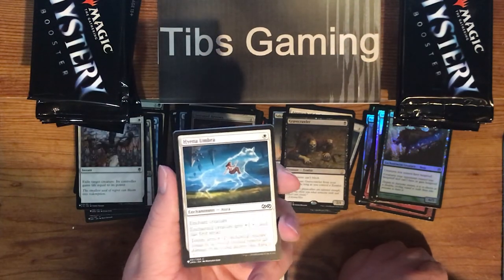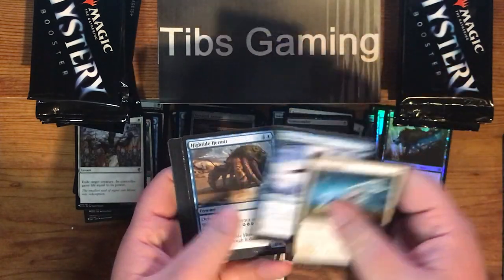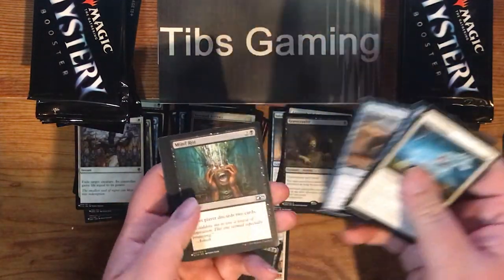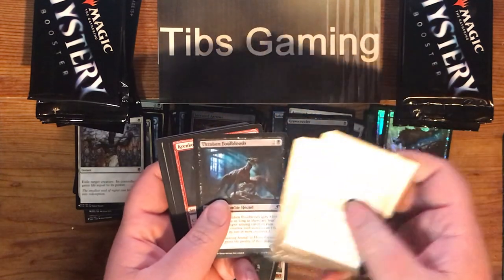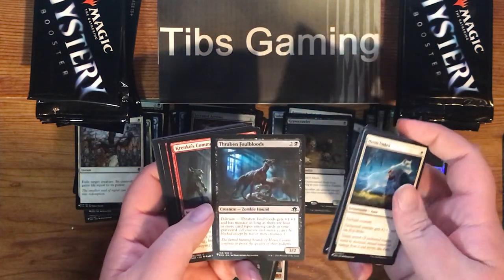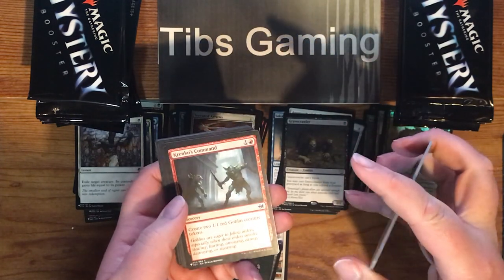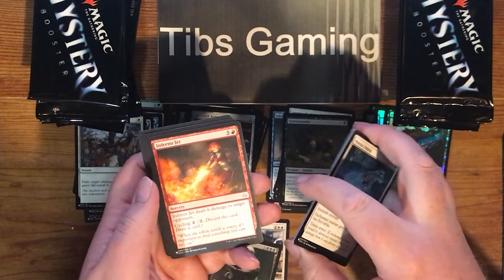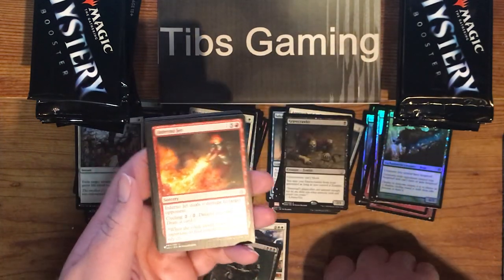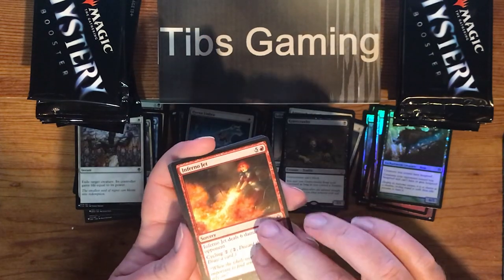Hyena Umbra. Brilliant Spectrum. High Tide Hermit. Mind Rot. Thraben Foul Bloods. Zombie Hound — I wonder if they're a dog now. Krenko's Command out of a dual deck. Inferno Jet — deals six damage to target opponent, has cycling two. Five generic and red.